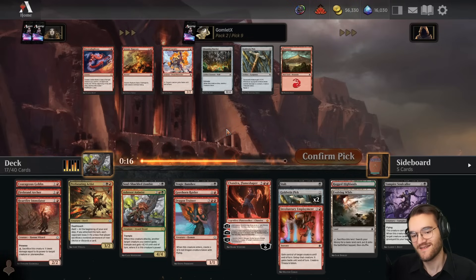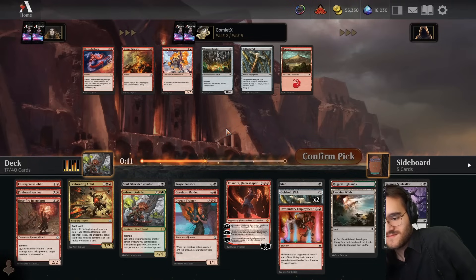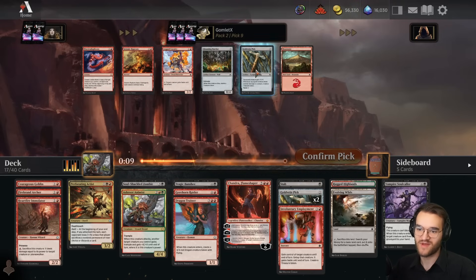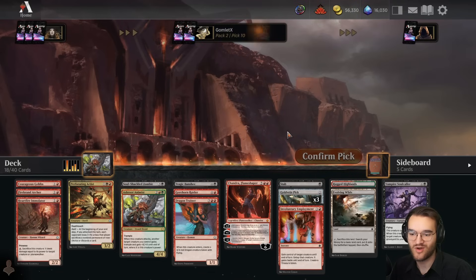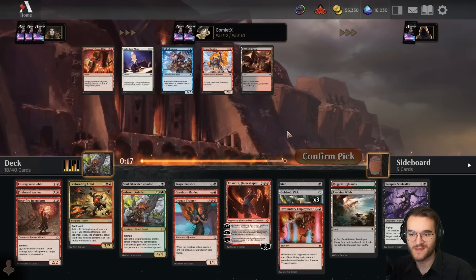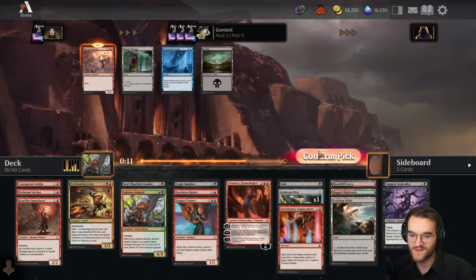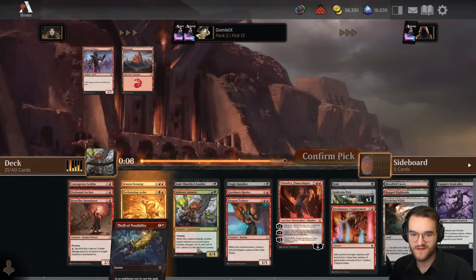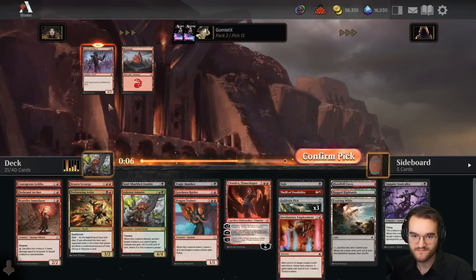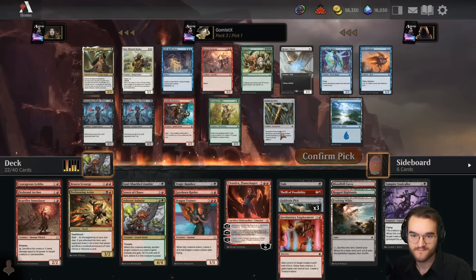Third Goldvein Pick - I'll run three Goldvein Picks and then just take all the most filler two-mana creatures like Axe Guard Cavalry. Just load my deck up with them to get Treasure Tokens going. Taking Bloodfell Caves over one - that's perfect fixing. Brazen Scourge is fine. We have enough Evolving Wilds and dual lands and stuff to play a double-red card in the early game.